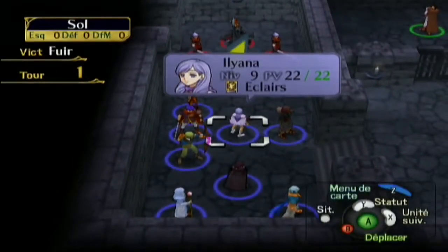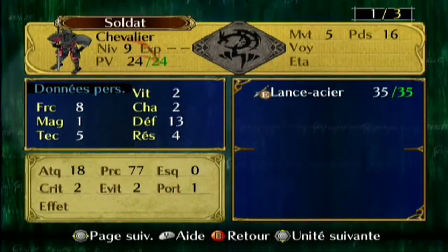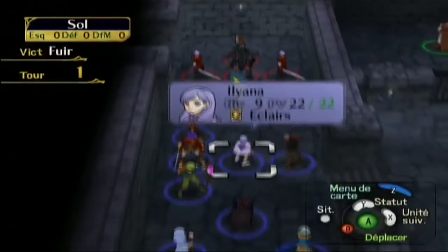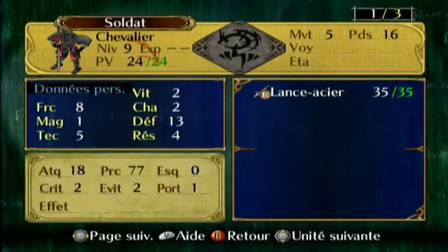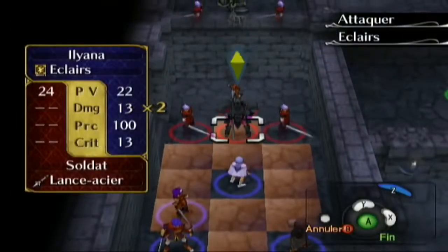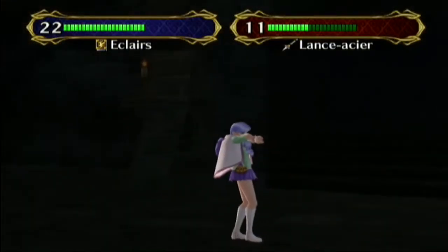Les magiciens sont très puissants contre les chevaliers, car les chevaliers sont très forts en défense mais très nuls en résistance magique. Il faut en profiter — même si les magiciens ont une mauvaise vitesse, les chevaliers ont une vitesse inexistante donc on fait la plupart du temps une attaque double. Vous allez voir des effets vraiment pas mal de l'éclair.